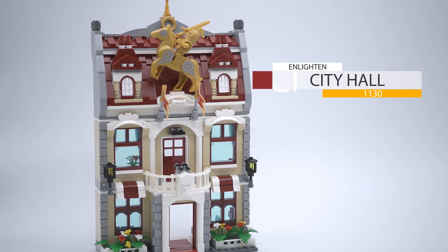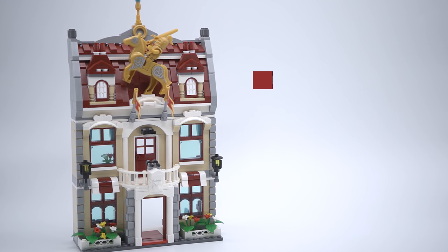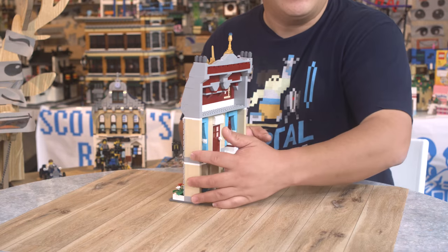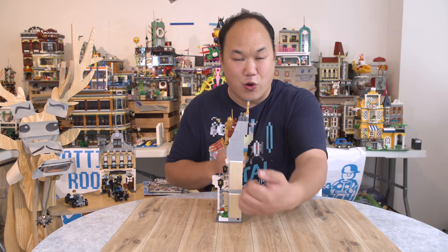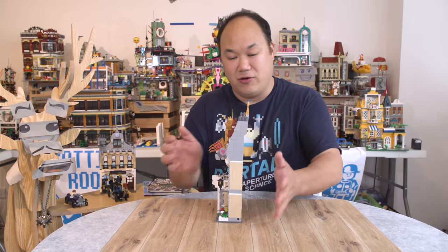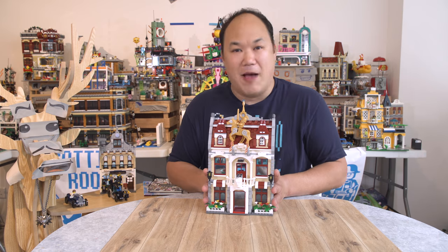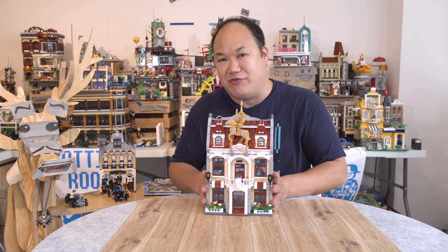This is Enlighten's City Hall, 1130, 742 pieces. This is another one of those sets where it's kind of like they've cheated you. It's only half — not even half — it's like a quarter of a block. This is good for people that don't have space, or you can hang this on your wall, really flush it against the wall to make it look like a picture frame.